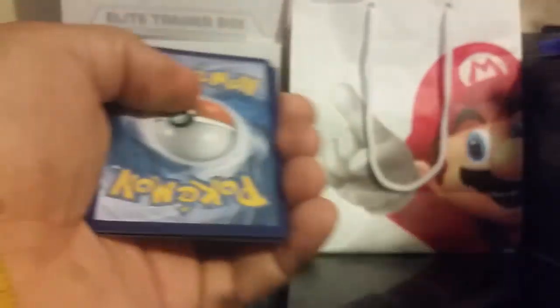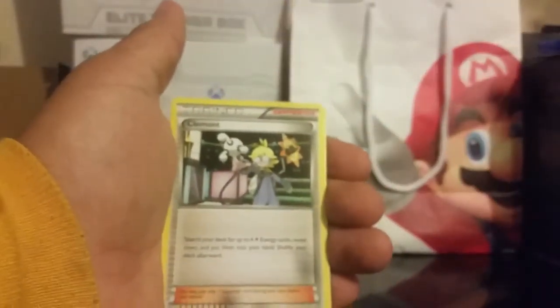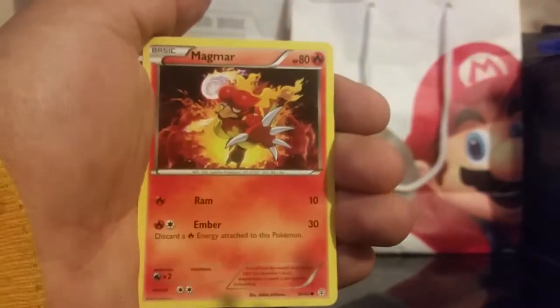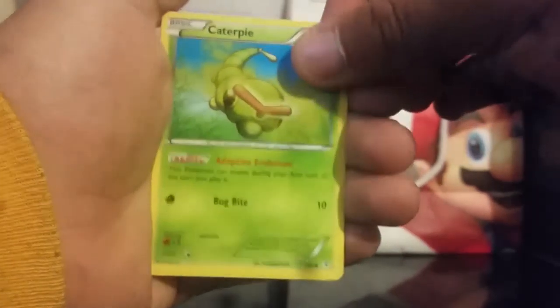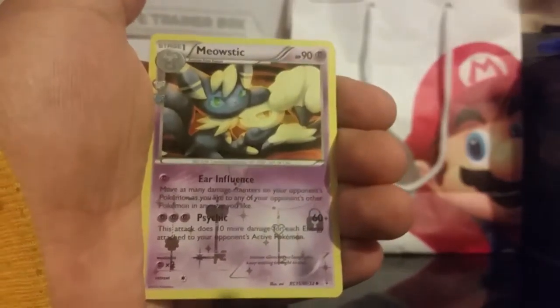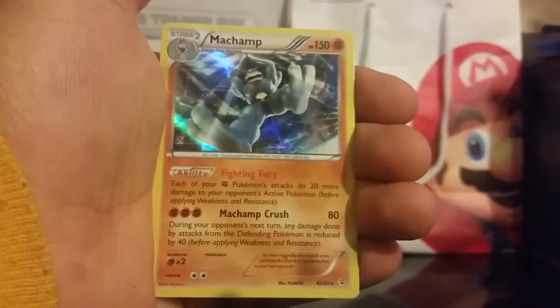On to the next pack. Flabébé, Clement, Clefable, Magmar, Paras, Caterpie, Clefairy, Reverse Colorless Energy, Meowstic, and a Hollow Machamp. Good ones there — love enjoying them. I love these so much.